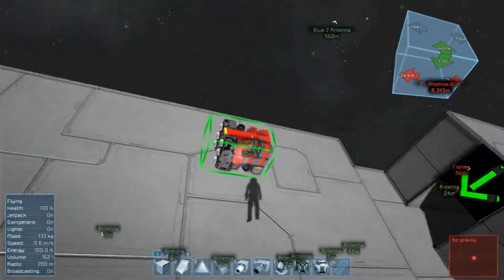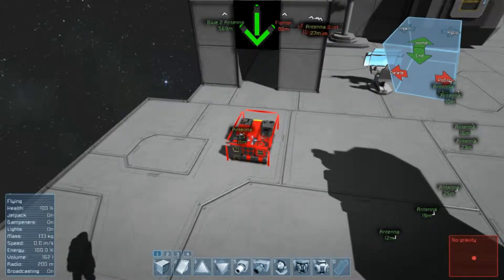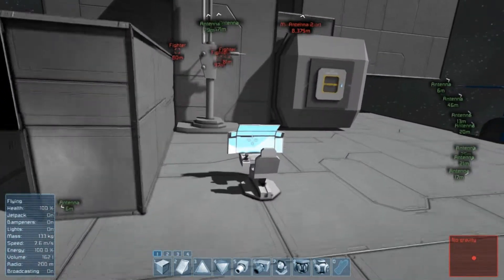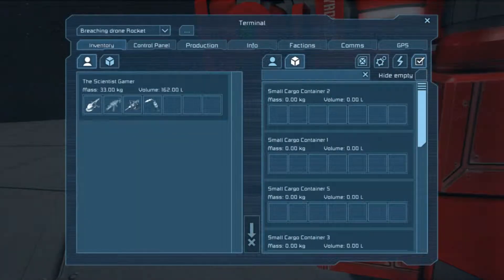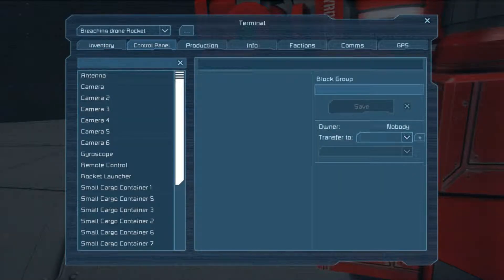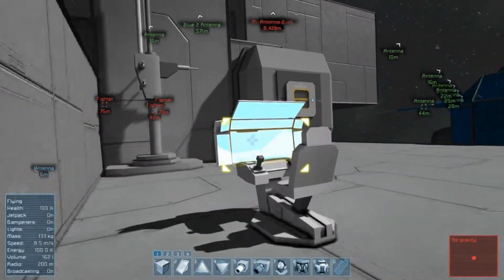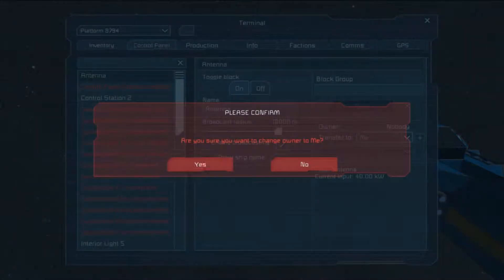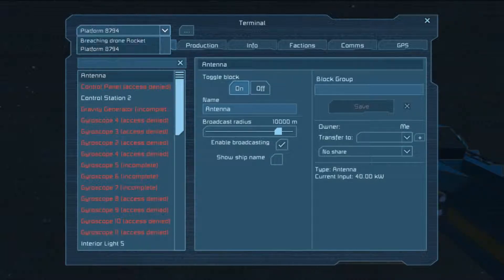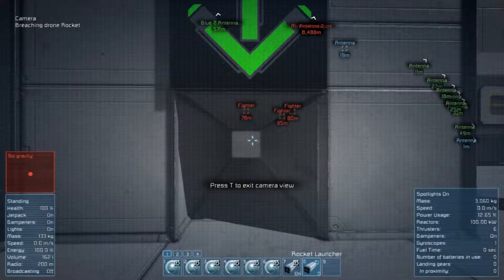I've already copied one — the rocket drone — which I'm going to place in front of the entrance. To control them I have to actually own them. So I go into the control panel, set the ownership to myself, move on to the control panel, and do the same with the antenna. Then I head back to the drone, take the remote control, and switch to any of the cameras.